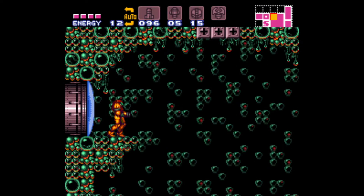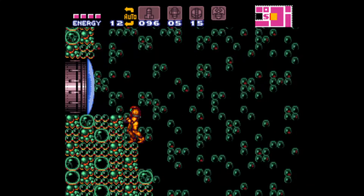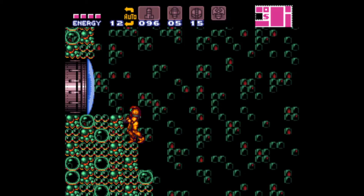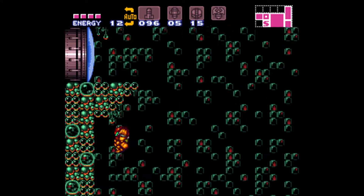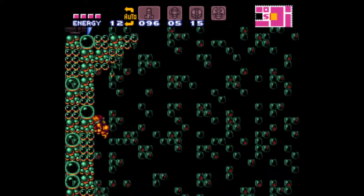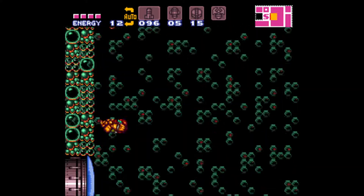Alright, actually, fuck it — I'll explain how the wall jump works. The way this works, it's kind of hard to understand the first time, but what you do: you spin jump, and then you hug the wall, and then you press the opposite direction of the wall. The main way you'll know you did it right is that Samus does a little animation pointing away from the wall.